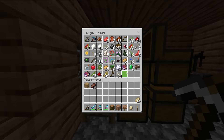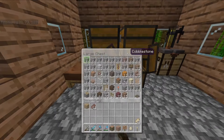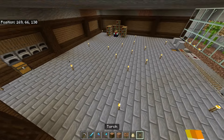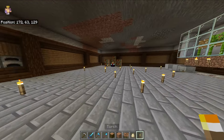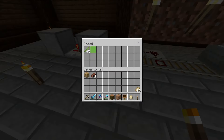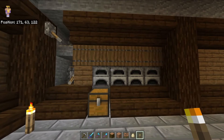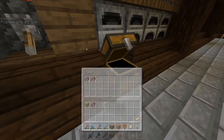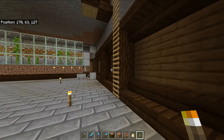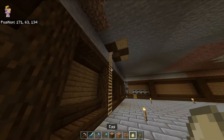We got a basement area about 30 times bigger than the actual house, not a lot here. There's a bamboo farm, a smelter, and there's also a horse down here - how did you get down here? You're not getting back up either.